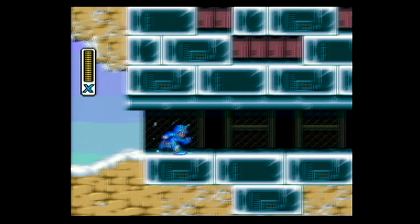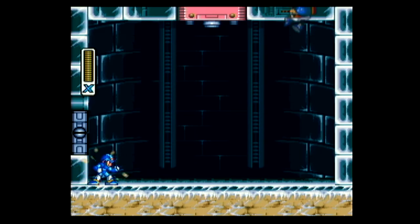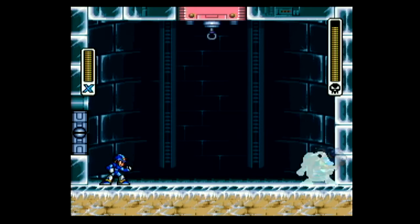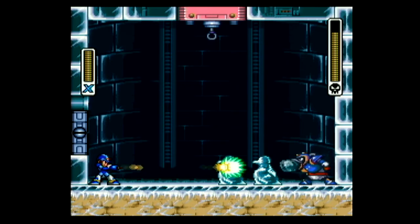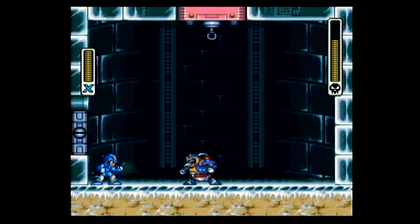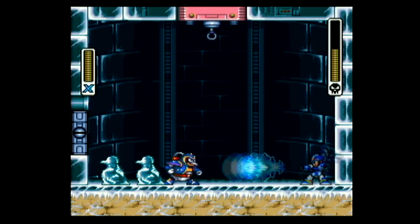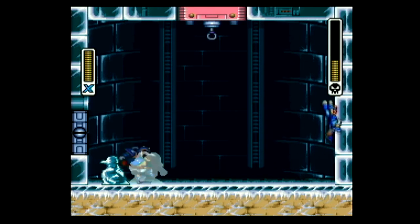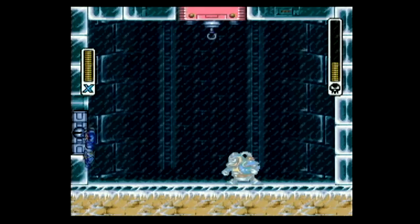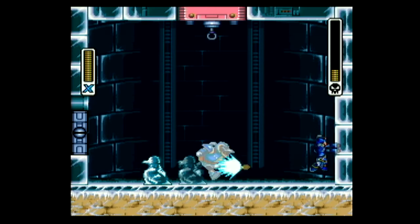Here we are at the first boss — Chill Penguin. This guy is pretty easy to fight; you don't even need the weapon that's strong against him. He's only got a couple of attacks: he shoots chunks of ice towards you, he can create two ice statues, and sometimes he'll jump up to a hook at the top of the screen and cause a storm to blow the statues in your direction. Then he's got that dash, and he'll occasionally just jump towards you. That's about it for his attack pattern — all very easy attacks to avoid.